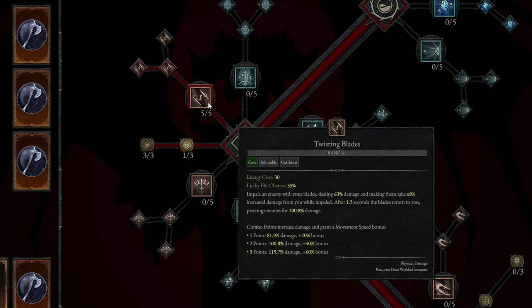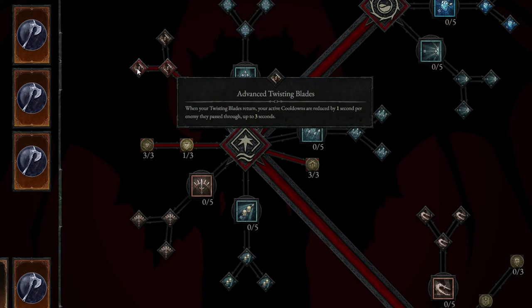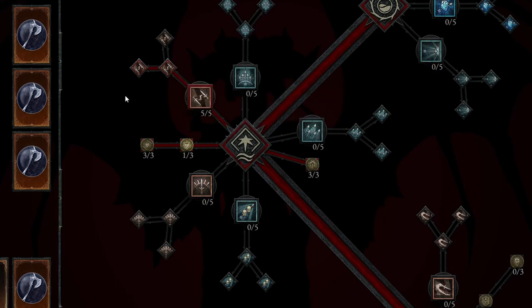You can take the skill tree in any route possible, but this is going to be around level 25, 26, or 27 that you'll be able to get as much as what I have selected here. Twisting Blades — definitely take this to rank 5. Then we're going to take the Enhanced Twisting Blades, which gives us more damage while the blades are on their returning route. And then the Advanced Twisting Blades — when your Twisting Blades return, your active cooldowns are reduced by 1 second per enemy they pass through. So if there's a lot of enemies, you'll have this constantly up and be able to do a ton of damage.